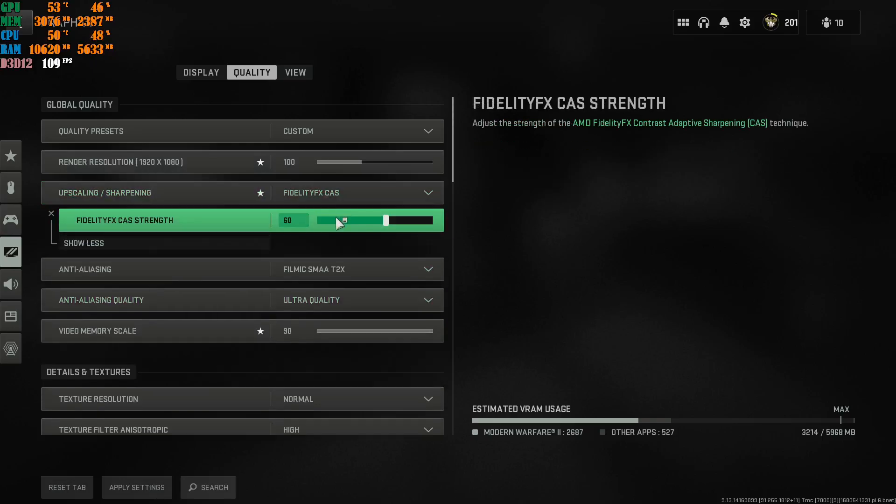Everyone is using FidelityFX CAS and a lot of people are enjoying it — the sharpening is really good and you get really good FPS. For people running high-end or mid-to-high-tier machines with good FPS but struggling with stutter, I highly recommend using the first upscaling option in the list.